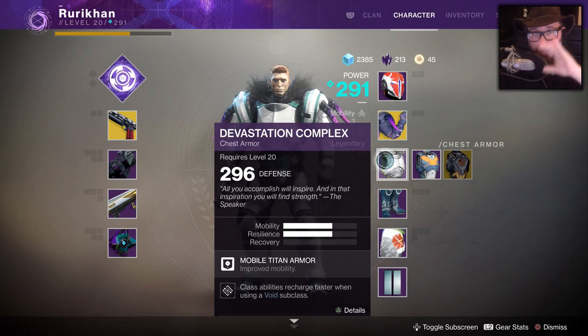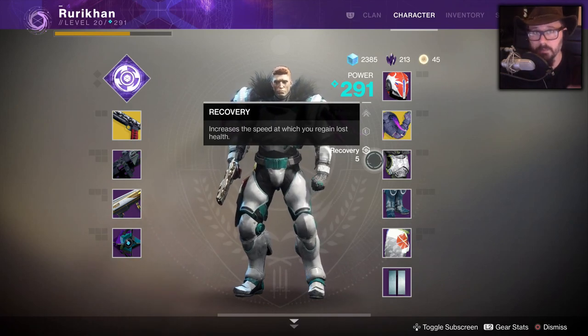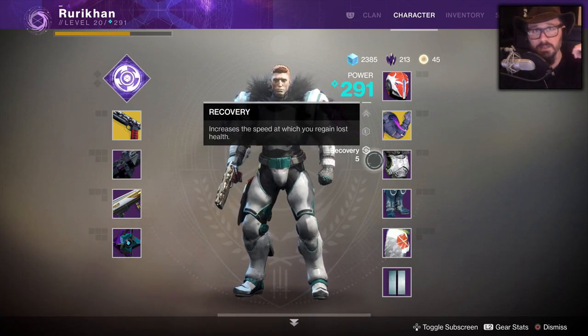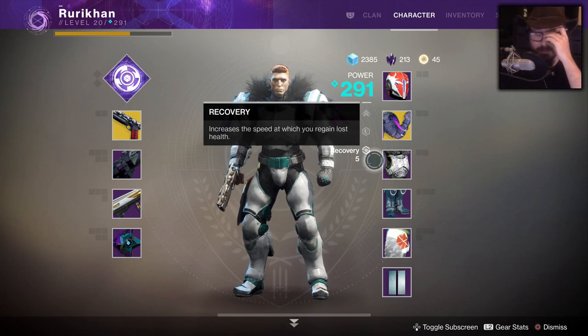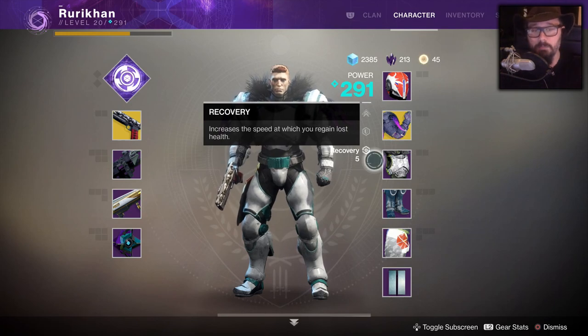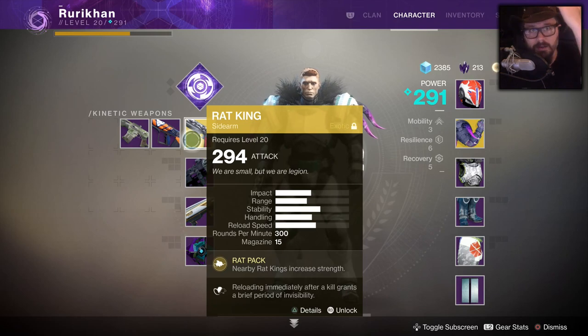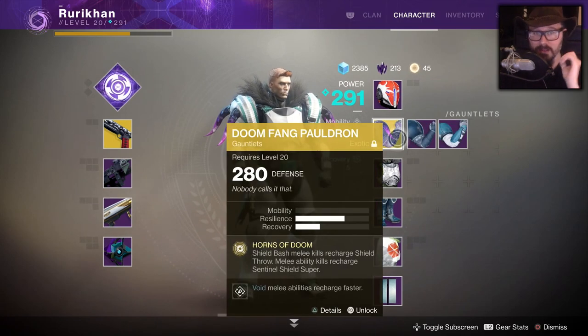Power up to 265 by doing public events, grabbing random chests, killing enemies, and doing quests. Only once you hit 265 should you claim all your tokens, so you can eventually get something at 270. When you reach 270, your loot starts improving further, allowing you to slowly grind up through the higher tiers using weapons with those plus five mods. Legendary tokens are super important.